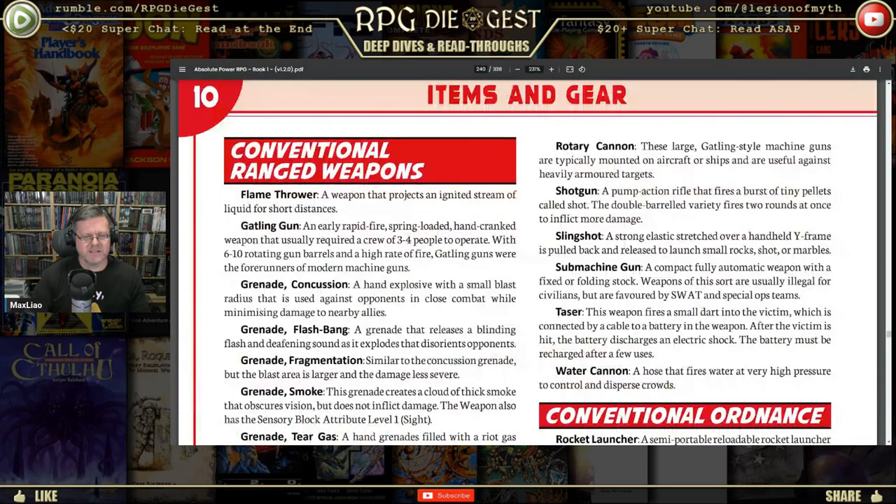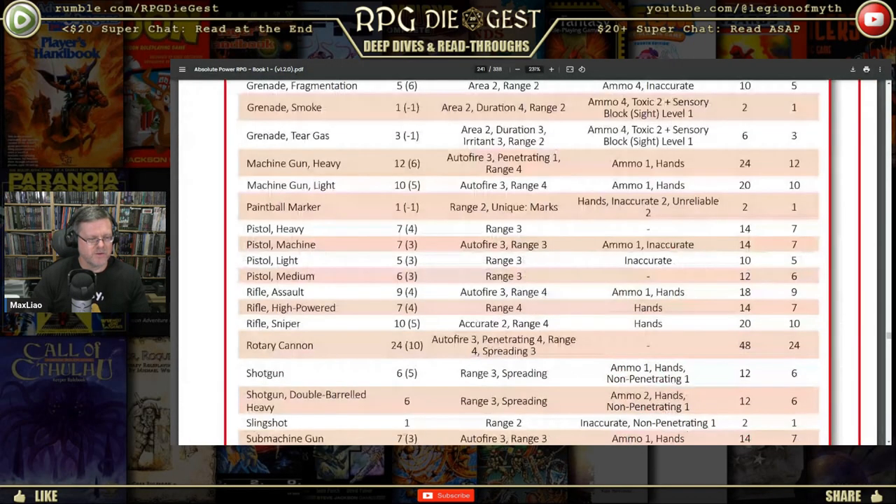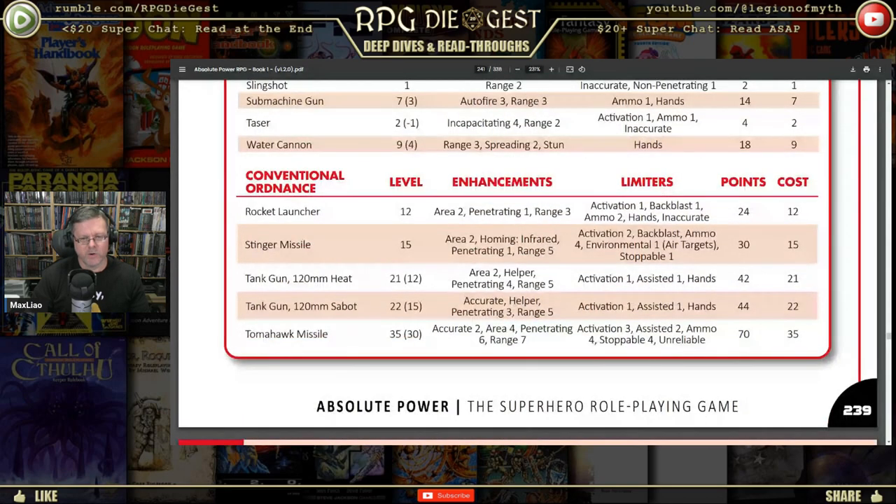You've got flamethrowers, submachine guns, tasers, rockets, and stinger missiles. The stinger missile has area, homing, infrared, penetrating, and range five. It's got backblast — we had somebody in our Twilight 2000 game point out there'd be backblast from using certain items. This game actually has the limiter of backblast. It requires ammo, has an environmental limiter so it can only shoot air targets, and it's stoppable — meaning it has a weakness to something.